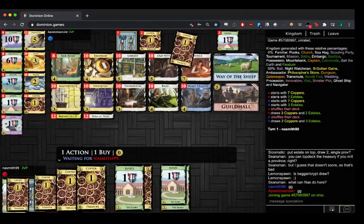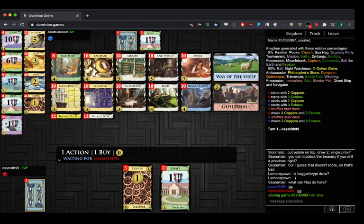Stockpile again. Masterpiece, Talisman, Guildhall — oh, Masterpiece Guildhall! Just Masterpiece Guildhall with stockpiles I guess — a lot of money for Guildhall, potentially. Masterpiece Guildhall is a 2-card combo that's really strong.